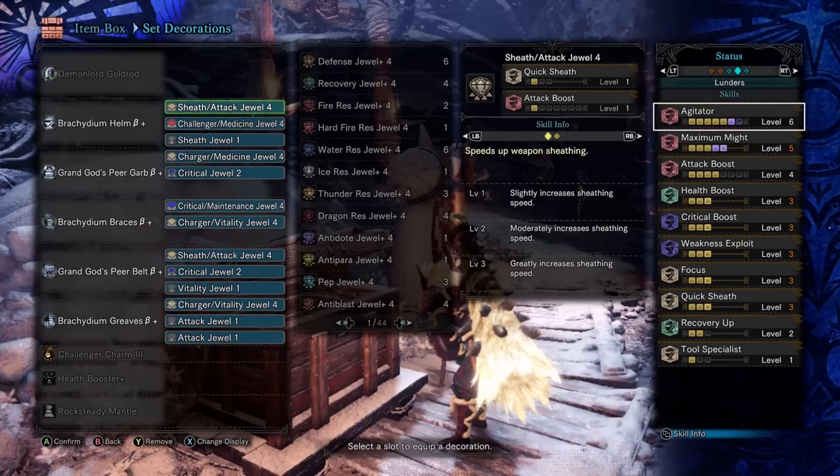Agitator would be maxed out, but I don't have the charm maxed out at the moment, and I wanted to throw in a maxed out Quick Sheath to give me some more mobility. But if you've been a good boy or girl and actually took care of your charms, then you can have the best of both worlds. The damage was good, mobility was good, and I felt really comfortable with that extra bit of healing.